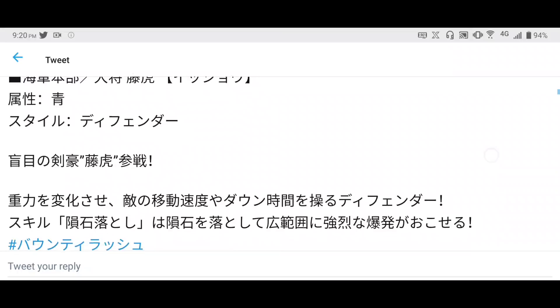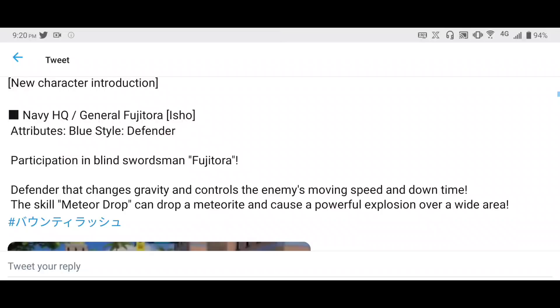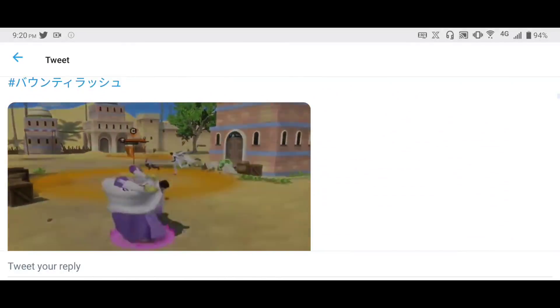Okay so this is Fuji. Fuji is a blue defender — Blind Swordsman, a defender that changes gravity and controls enemies' movement speed and downtime. Skill — Meteor Drop — can drop a meteorite and cause a powerful explosion over a wide area. Let's just take a look.